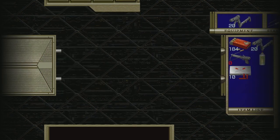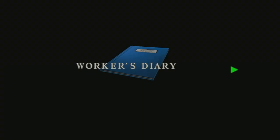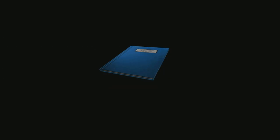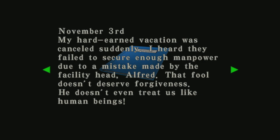So what have we got here — a Worker's Diary. October 30th: 'When I joined Umbrella Inc. I thought I would be able to live carefree for the rest of my life. Being employed by this huge corporation, it's a joke that I end up being a driver at a place like this. I asked for a position change but they completely ignored me. It feels more like a prison. Work is extremely demanding and there's nothing fun about it — I'd rather be dead.' I've had jobs like that, my friend.